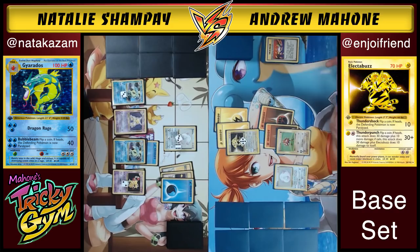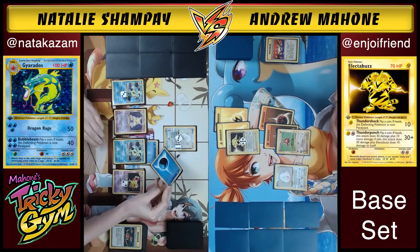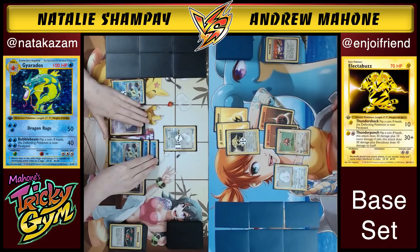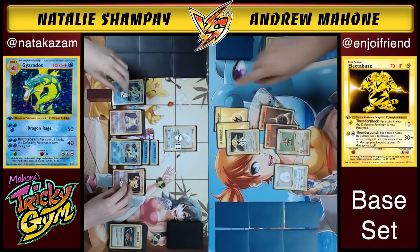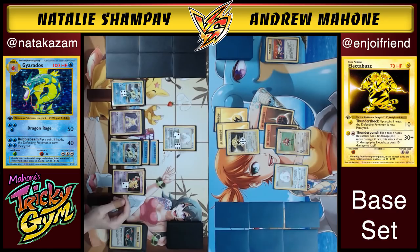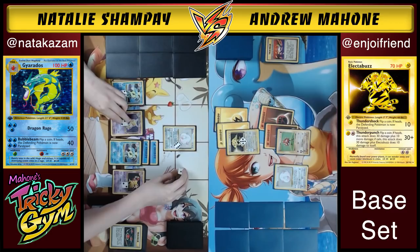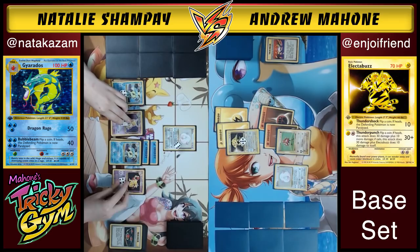Natalie uses her Item Finder and then Oaks — drawing seven new cards. Andrew didn't get any energy for a manual attachment, which is a bummer since he'd like another energy on Hitmonchan. Andrew attaches another energy to Hitmonchan and goes for Thunder Punch — Heads! — that's good. If he had flipped tails there at 60 damage he'd be close to getting knocked out. This could just be the world's longest deck-out.